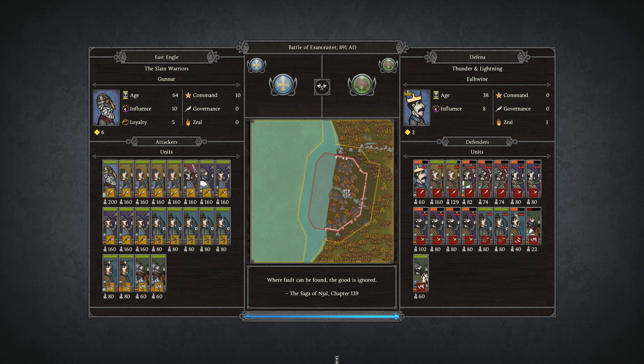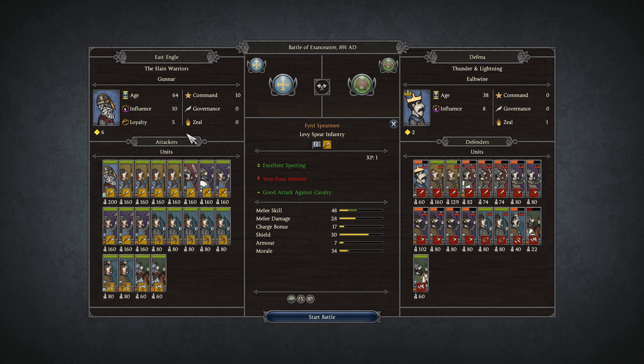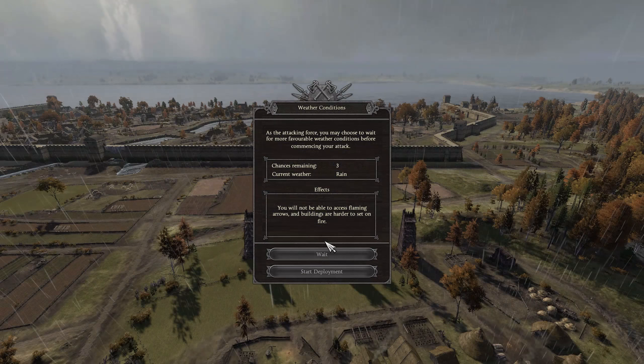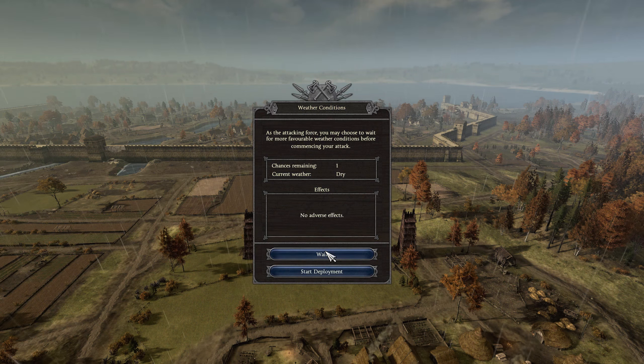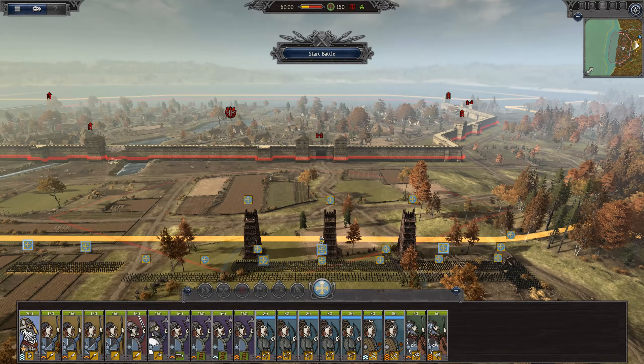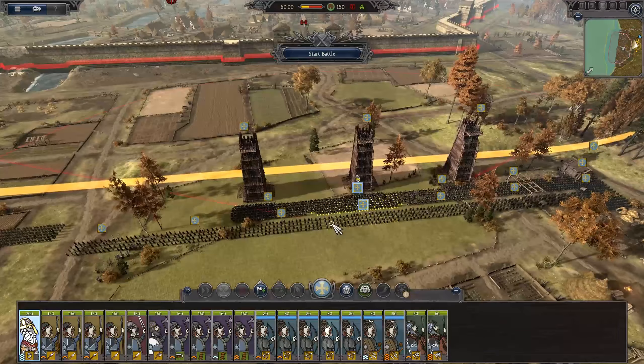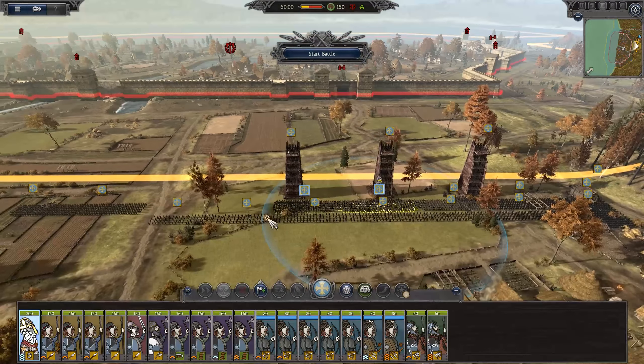Now Gunnar, our leader, is an absolute veteran — 64 years of age with 10 command. One thing I really want to try out is the ability that he has. It's actually a walled settlement as well, interesting. He has an ability called something — we'll find out at the start of the battle but it's a one-use ability. I'm really excited to see what that does.